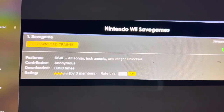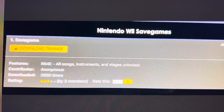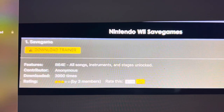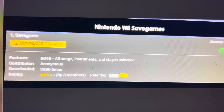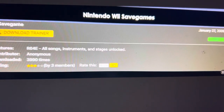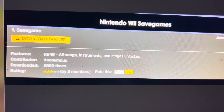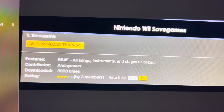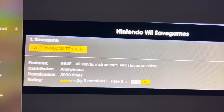To get this, you'll have to download it and put it in your private folder, then put it on your memory card, which I have right here as you can see. When you put the disk in, all you have to do is delete the previous save file and copy it.